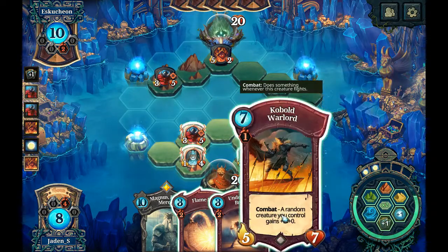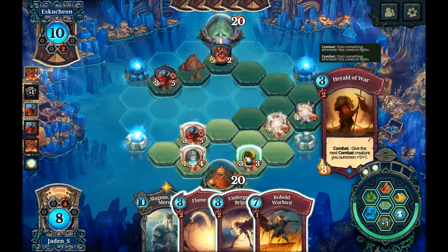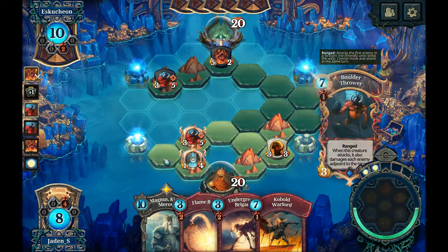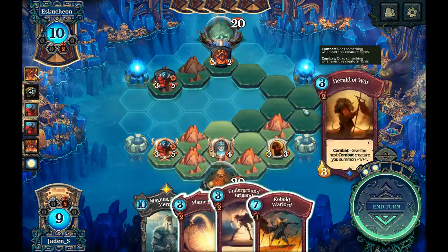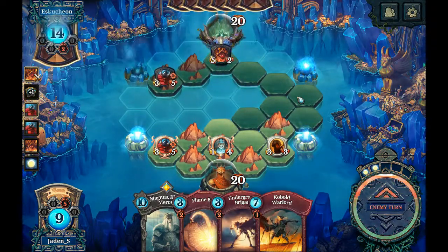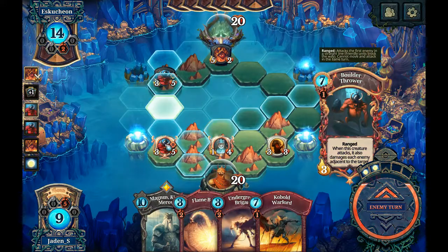That would require me to place something down there. I think I do want to do that trade — move you up there, then we'll move the boulder thrower over to gather that. We'll drop that there to get you away from him so the boulder thrower is not hitting both. I'm gonna hold off on all that stuff and just hold on to the feria. It's quite possible he also has some extra removal against my boulder thrower, which would be unfortunate.